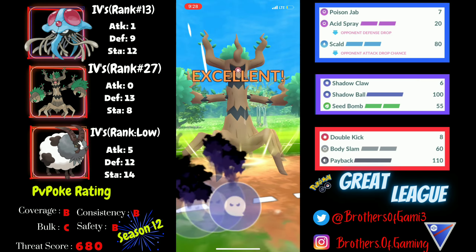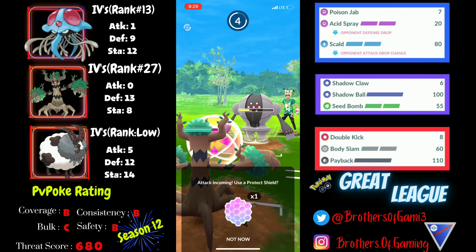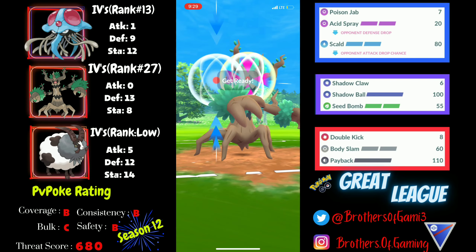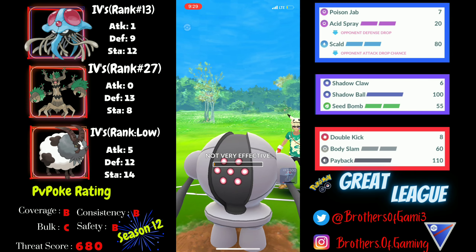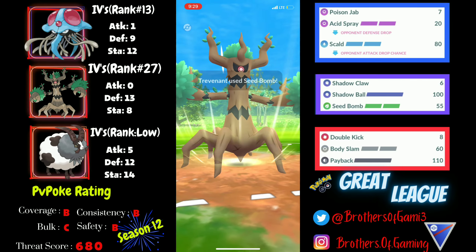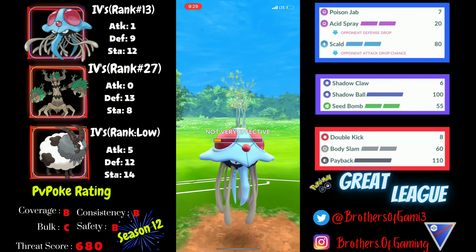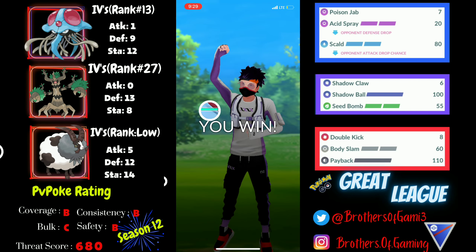My opponent swaps to Registeel, which is good for me because Trevenant with energy advantage can handle it easily. They throw a Zap Cannon that fortunately doesn't debuff, and with Registeel very low I go for a Seed Bomb to try for the final shield. I go for another Seed Bomb as Trevenant gets low too, then catch the next Discharge or Lunge onto Tentacruel as the switch timer resets — I had a shield but did it for fun and flex. Good game.